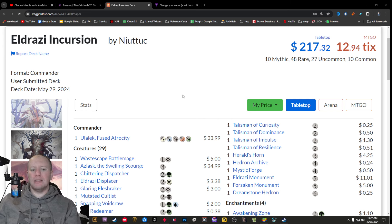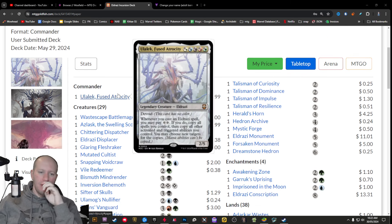I will start off by saying that this deck is missing some really nice reprints, and it didn't really take advantage of the fact that it is six color. The main face commander here is Ululek, Fused Atrocity.